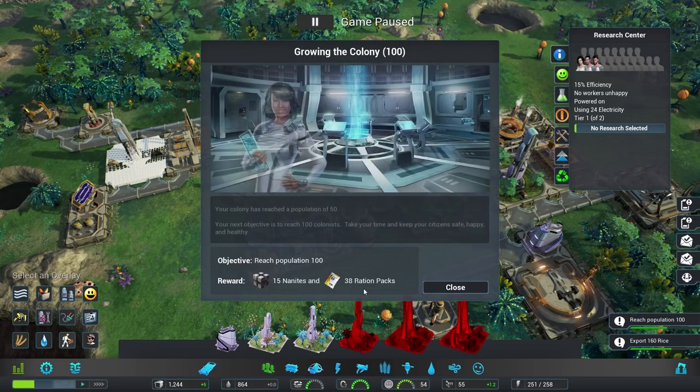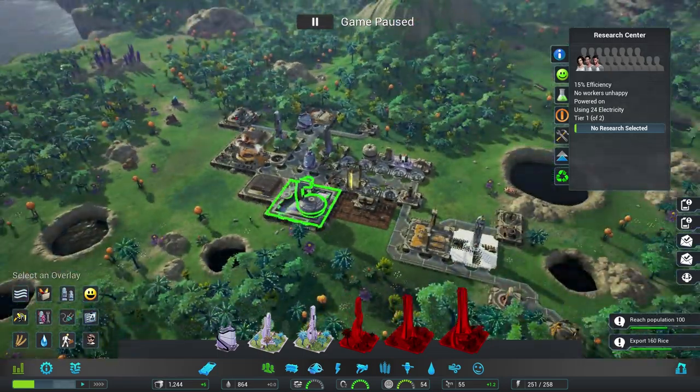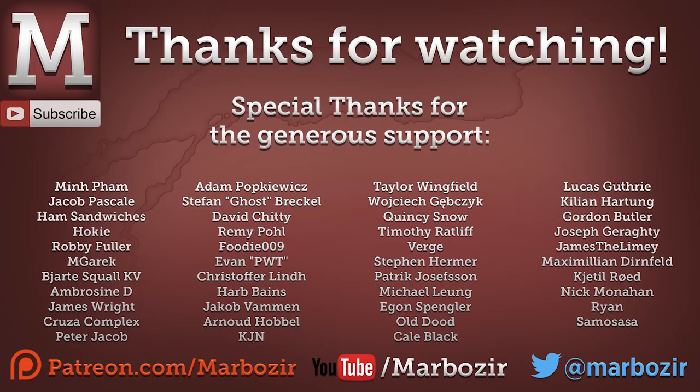The research center is finished. We've reached a population of 50 — our next objective is to reach 100 colonists. Take your time and keep your citizens safe, happy, and healthy. I think this is a good moment to make a cut — I'm going to continue in the next part. Thanks for watching, let me know if you'd like to see more. See you next time.